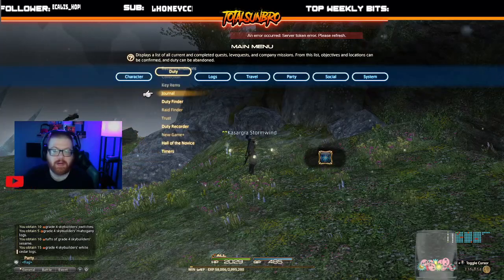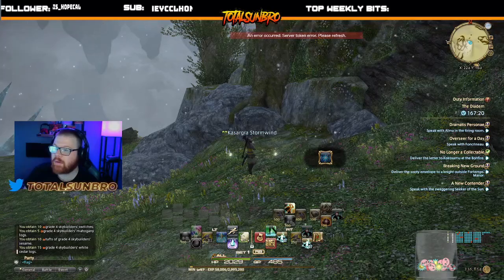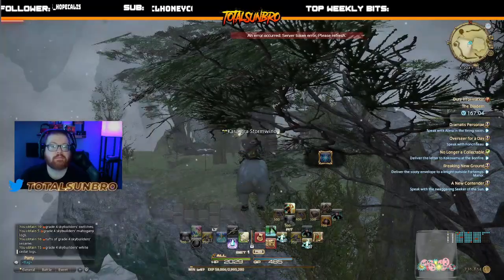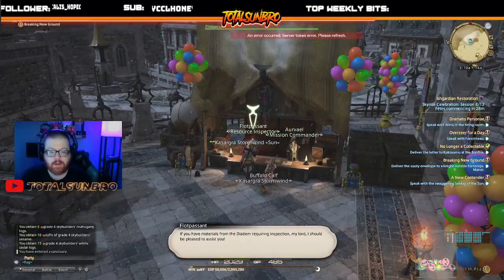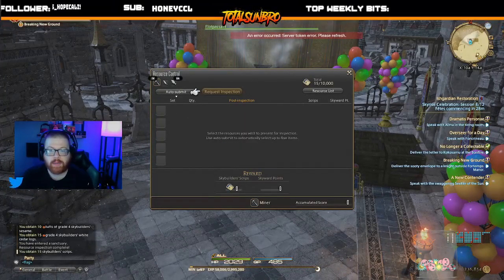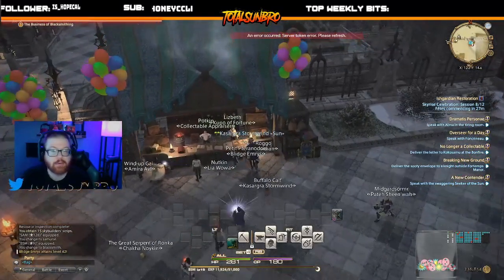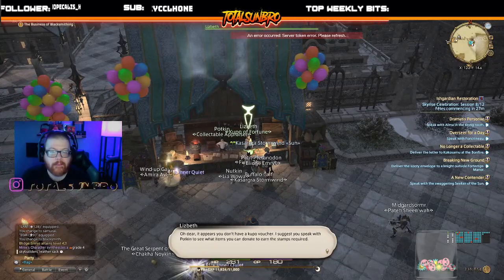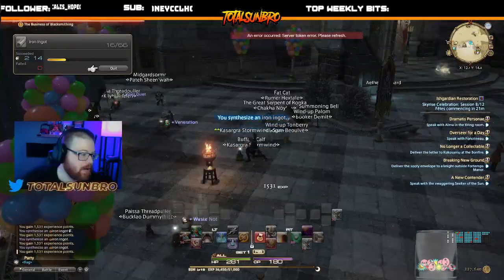When you go to leave, you go to your duty finder and quit from it, and it will load you back into the firmament. From here, you talk to this gentleman — he allows you to extract the materials that you collected while you were in the diadem. After you have these collected materials, you go into your crafting log, and that will allow you to start crafting the firmament-specific items.